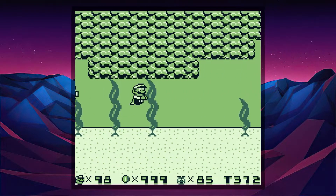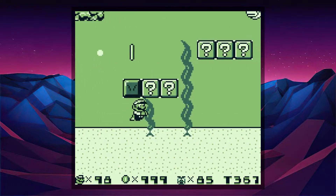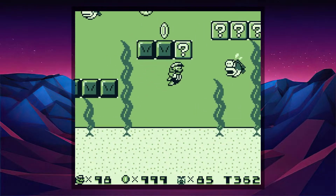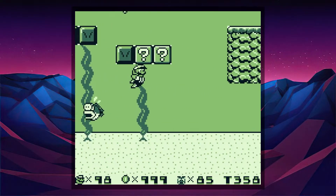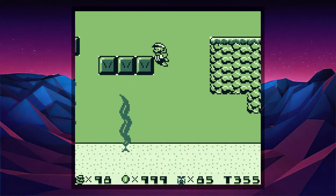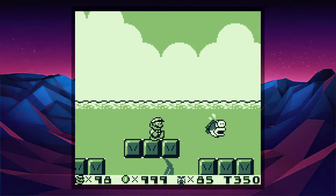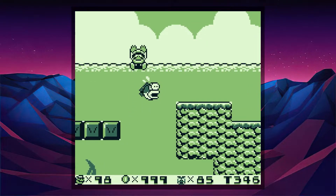Oh my god, I touched this tail. Is there stuff here? Do we have an opportunity to get a power up? Because I could use one, I could really use one. Why am I doing this? Why am I trying to get up there? There's no... what am I doing?